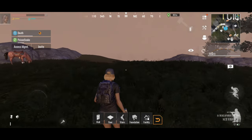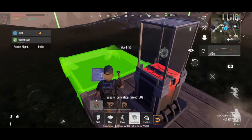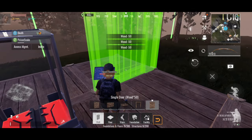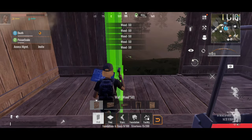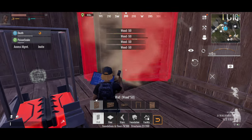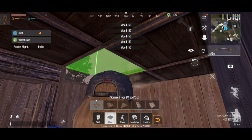Now that we have scrap and resources, let's make a base. I usually suggest making a 3x3. It's easier to work with later when expanding your base and also gives you a lot more room for loot. When choosing a build location, be sure you have ample room and space to expand your base later, as you will need to make it bigger to protect yourself from other players.